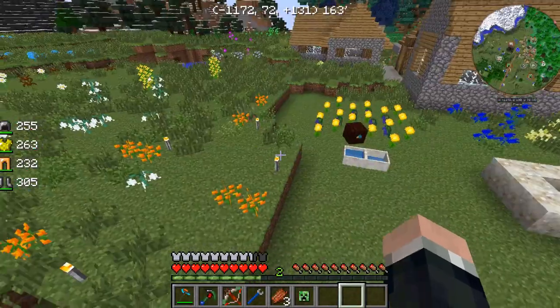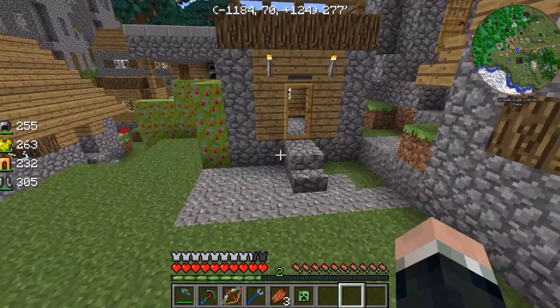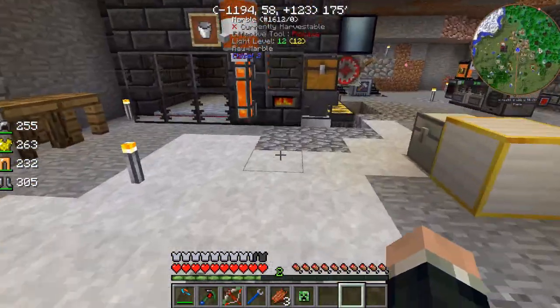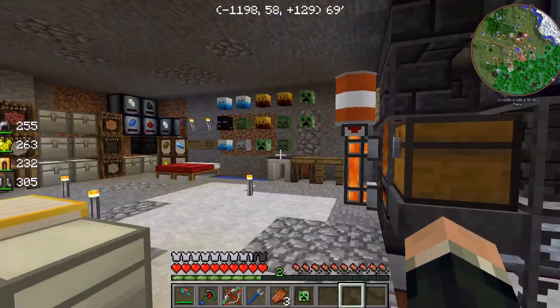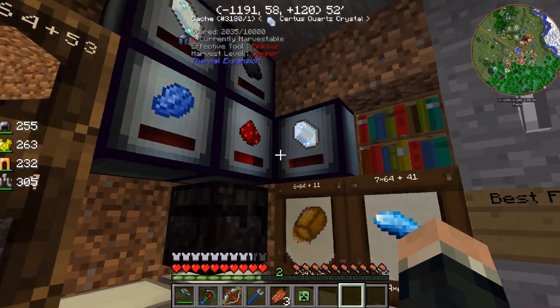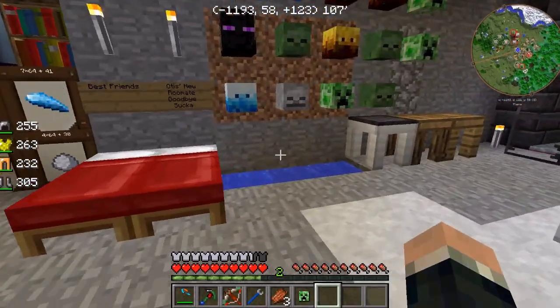Otis picked up the digital miner at that finish - we ran that yesterday - and we got ourselves a boatload of resources. Like, boatload. There's 6,000 iron up there, and lapis, and 2,000 sirtis, and redstone. So we're okay for resources for now.